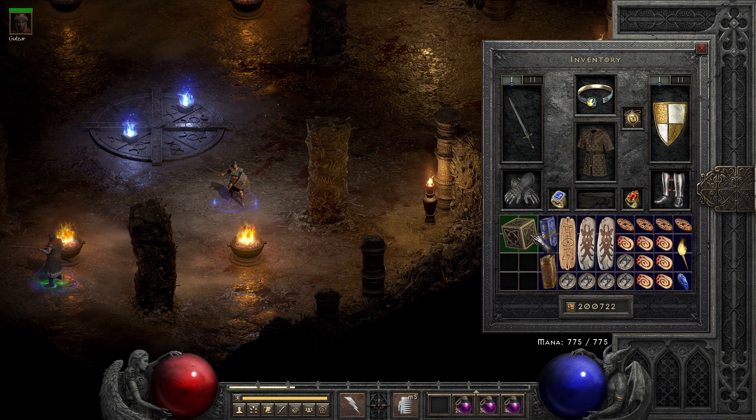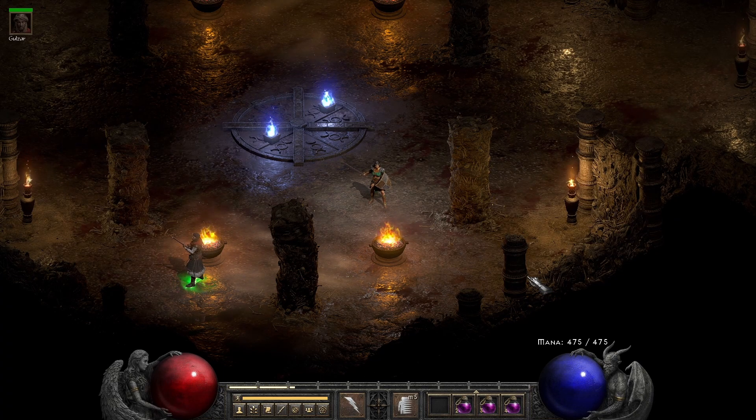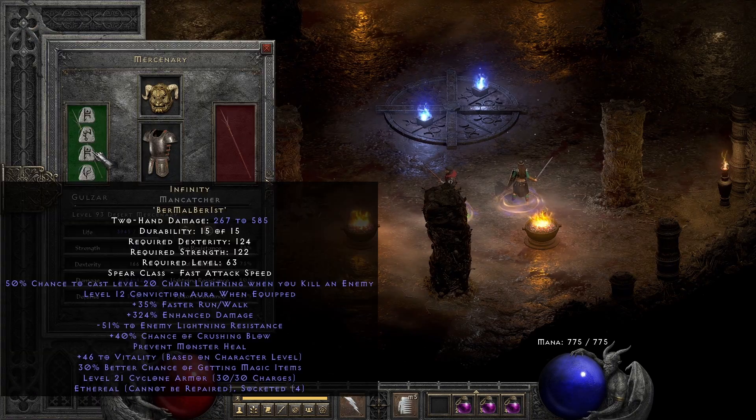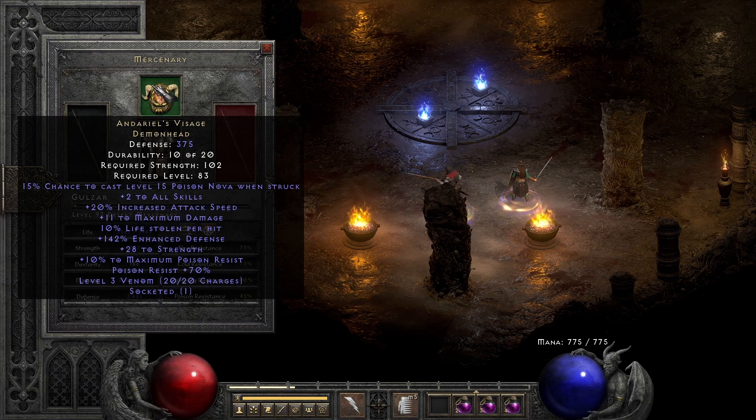We got a little bit of space in the stash in case we're in a public game and there's a rune that drops — grab it real quick off the ground without having to open the cube. The mercenary's got Infinity, Fortitude, and Andariel's Visage with a max damage Fire Res Jewel.